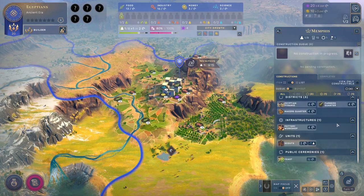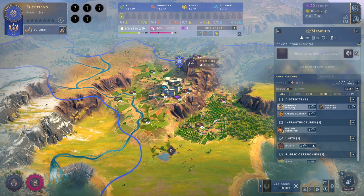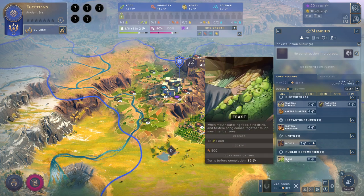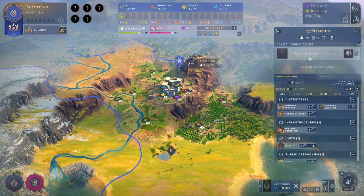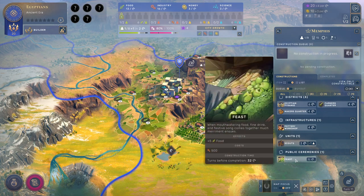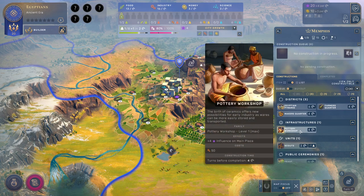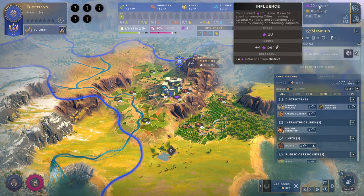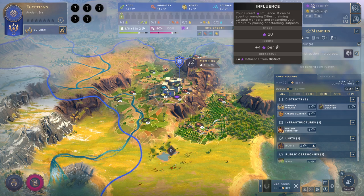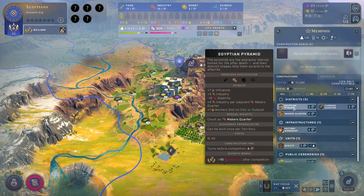Let's look at our construction list. We've got currently four different categories — a fifth can appear for shared projects, which tend to be things like world wonders. Districts actually show up on the map. Public ceremonies are sort of jobs you just click on and things happen — like this feast, which will generate 5 food. Next we've got units I can build. Infrastructure are buildings that exist in your city itself — we could spend 4 turns building a pottery workshop, which will give us an extra 4 influence. So instead of making 4 per turn across our entire empire, we'll be making 8 per turn, letting us claim more territory faster. That's very tempting to build first. Then we've got districts: farmers quarters give you food, makers quarters give you industry.